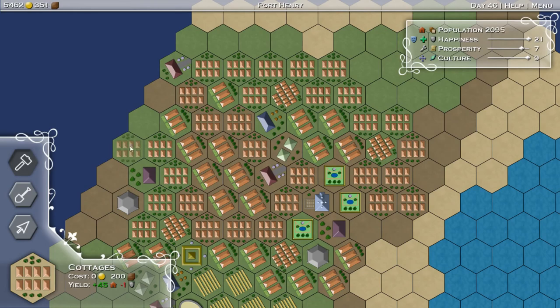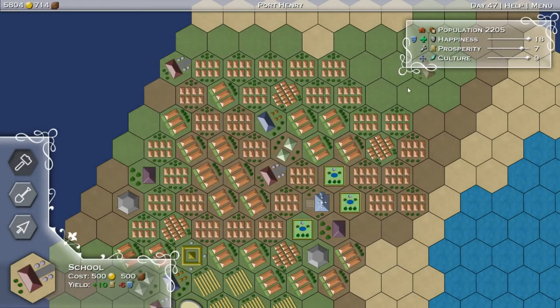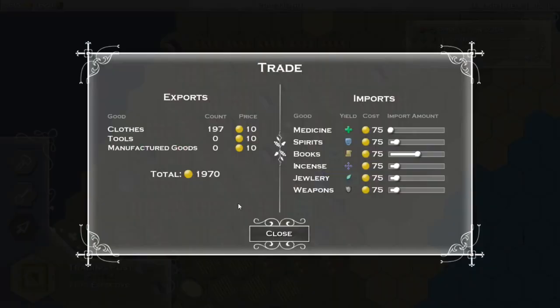There's our 2,000 population. Now we just need to focus on getting prosperity and culture up at the expense of happiness - it doesn't matter if we lose happiness, we've got to gain prosperity. A school will do that. My goal was 15 prosperity and only 10 culture is all I need. Oh, we're almost there. We're about to get it. Oh, we lost our happiness - we need to gain that back. Let's throw another tavern in. Everyone likes taverns. That'll help balance that out. We just need a little bit of culture. Let's go to the trading post and sell a little bit of this back and buy a little bit of jewelry.